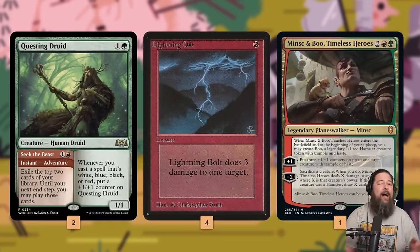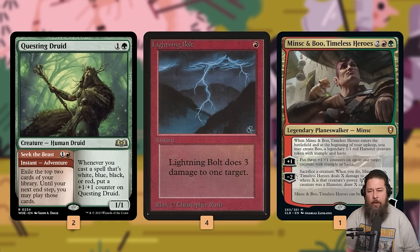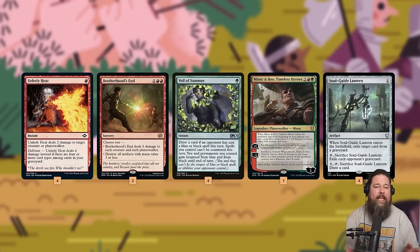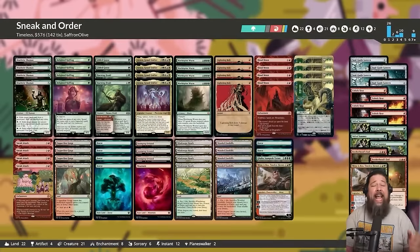Outside of our big free win payoffs, we have a couple of Questing Druids to draw cards — plus another green creature for Natural Order — Lightning Bolt for removal, and Minsc & Boo as a backup plan. The mana base is a pretty typical Blood Moon mana base: a bunch of green fetches to get our Forest in case we drop a Blood Moon so we can still play Magic, some fast lands, one Mountain in the sideboard. Sideboard also includes Unholy Heat for creature decks, Veil of Summer, Soul Guide Lantern for graveyard decks. This is "Sneak and Order" — it's going to do some ridiculously busted things.